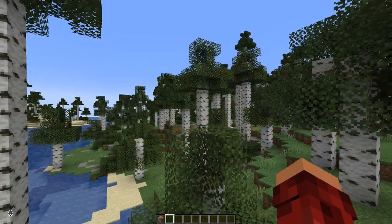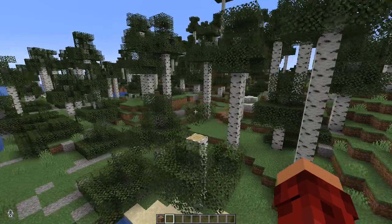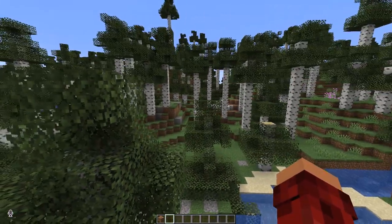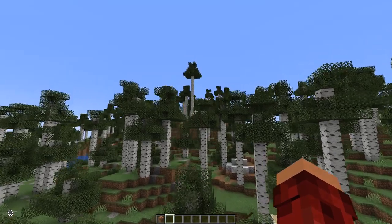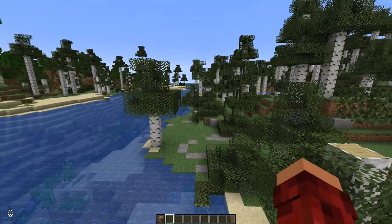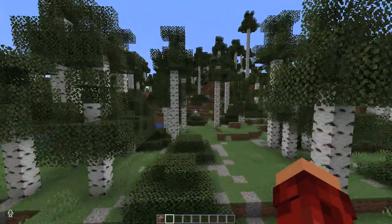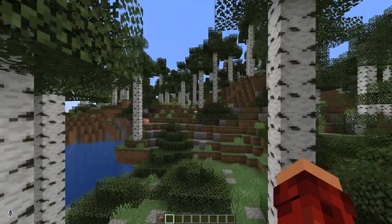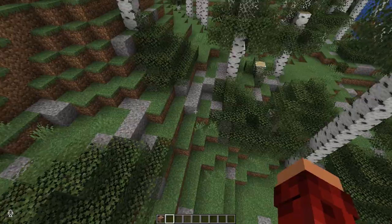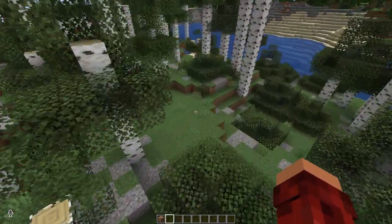Next up is the birch forest, and Humanoid says this is supposed to look more like the concept art that was revealed at MineCon 2021, with taller birch trees. Look how tall that one is — really tall. This has been updated to look more like what they were going to be having. And honestly, this is probably better than what they've got right now. Like I said before, we've got our little gravel, and there's a lot of bushes around on the ground.